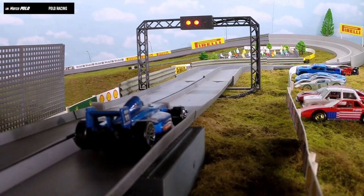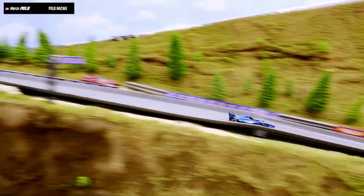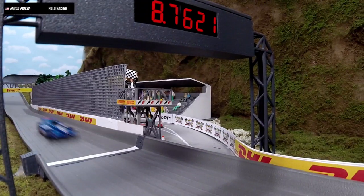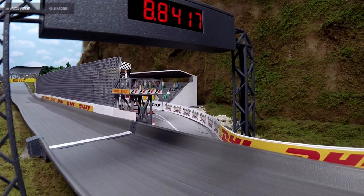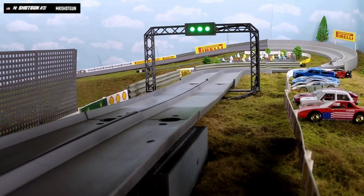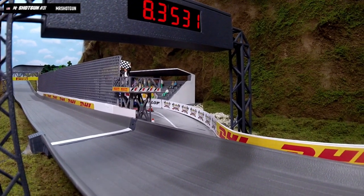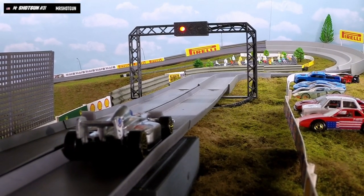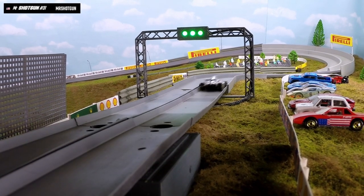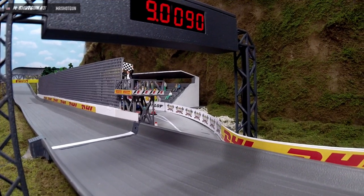Here's lap two for Marco Polo — doesn't quite get the momentum on that outside: 8.8417. But a quick lap one for Polo Racing. This is Mr. Shotgun number 31 — first lap 8.3531. Here's lap two — once again a little bit slower coming out of those outside lines: 9.0090.